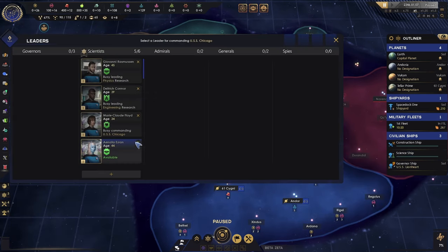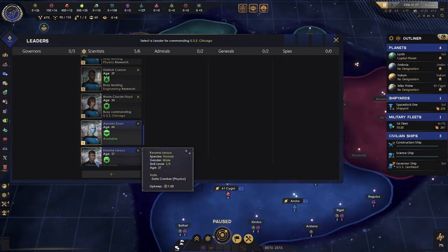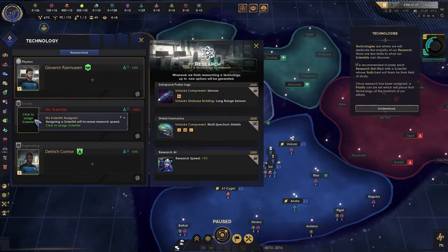I want to maximize my bonuses on the science side. With this game, you can't just do one tech at a time — you can actually do three. So you use three scientists instead of one at a time.